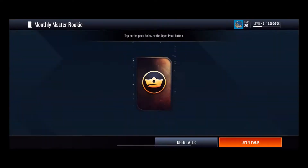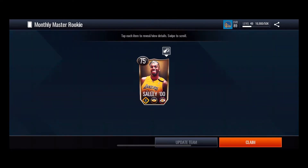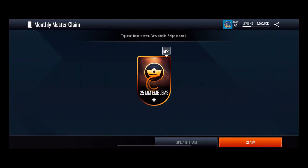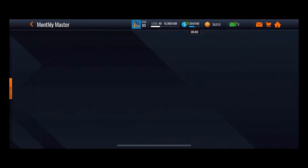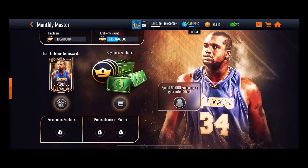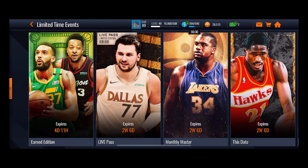Last two packs here, all right, last pack — who will we get? Shaquille O'Neal? No. And then the monthly master claim which has obviously nothing, just some emblems. I had only a little emblems when I spent this — I've spent 21,500 emblems so far.